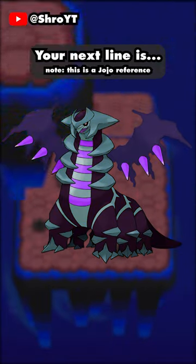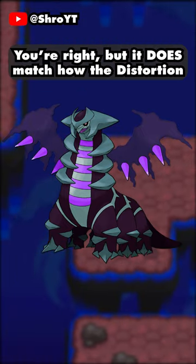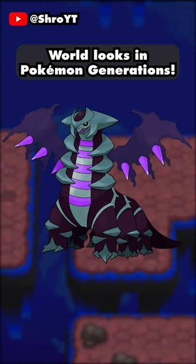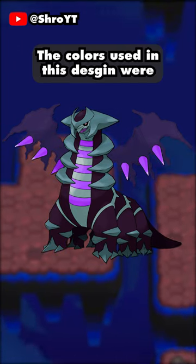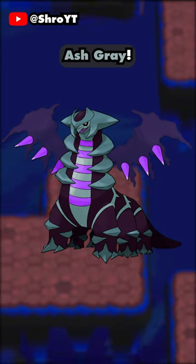Your next line is: "This recolor doesn't look like the background footage." You're right, but it does match how the Distortion World looks in Pokémon Generations. The colors used in this design were Air Force Blue, Dark Purple, Russian Violet, Electric Purple, and Ash Grey.